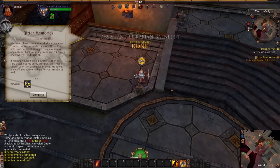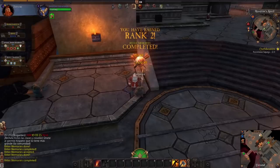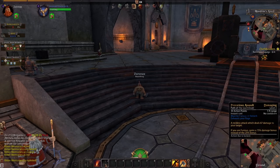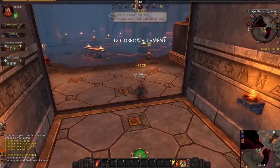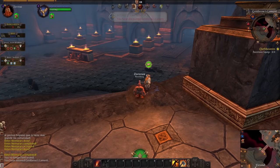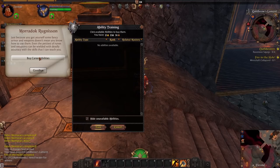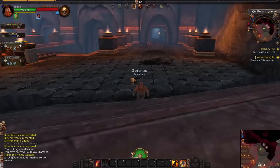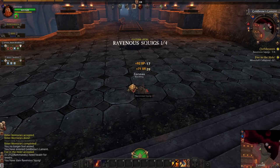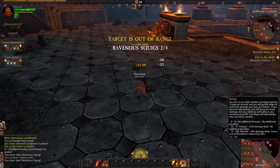They also teach you about interesting lore items that give you Tome of Knowledge entries — you'll find these out in the world and they can give some pretty interesting rewards. When you level up and get new abilities, you're given them automatically from the start — no need to go to a trainer anymore. Also, when you pick up quests, a nice red circular area on the map shows you the general area where the quest will be completed.